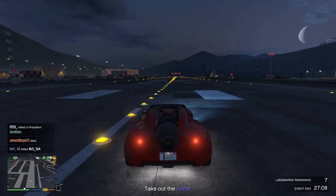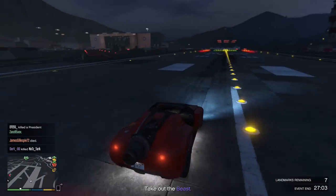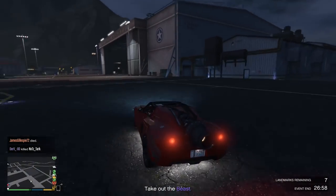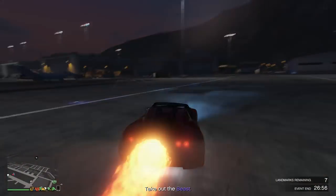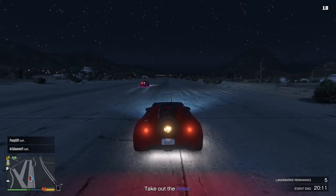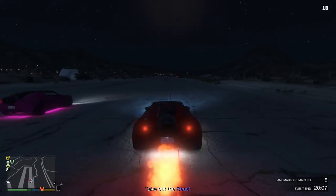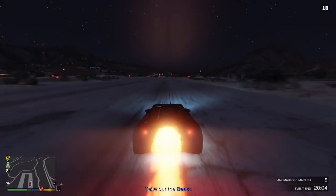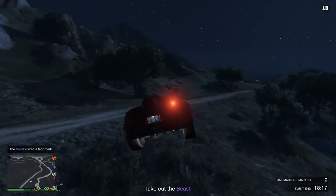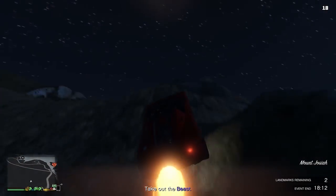It doesn't really matter where you do this — just make sure you transfer yourself from the passenger seat to the driver's seat while in the air. I was racing my friend Thomas who was in his rocket car, and the cooldown period is normally around 6 to 10 seconds. I managed to use my boost 4 times on Trevor's airstrip while he only used it once. I love this glitch so much — you can just go ham with it.